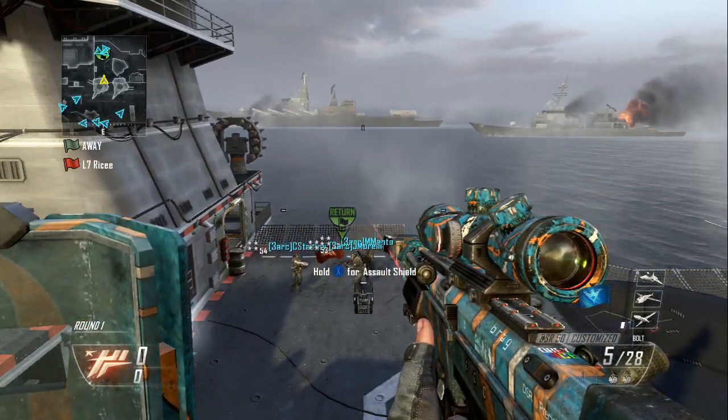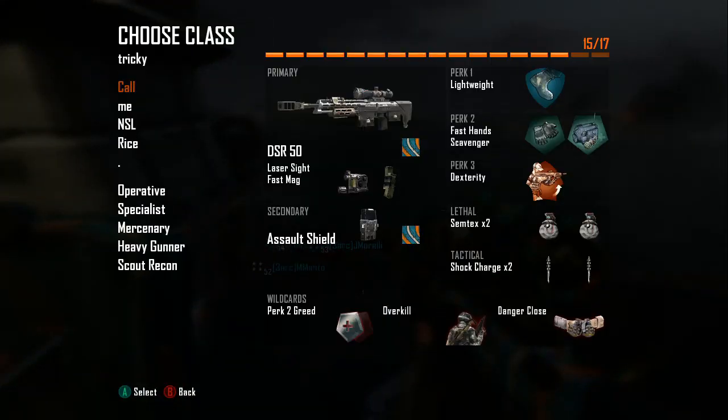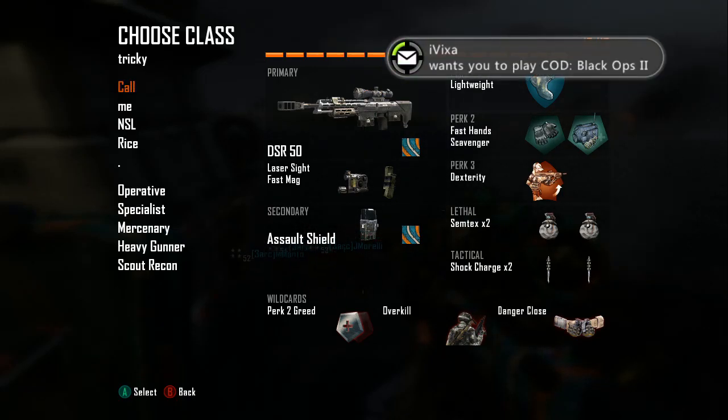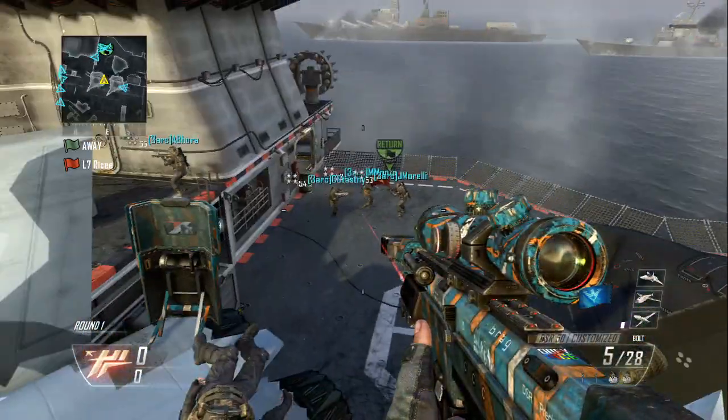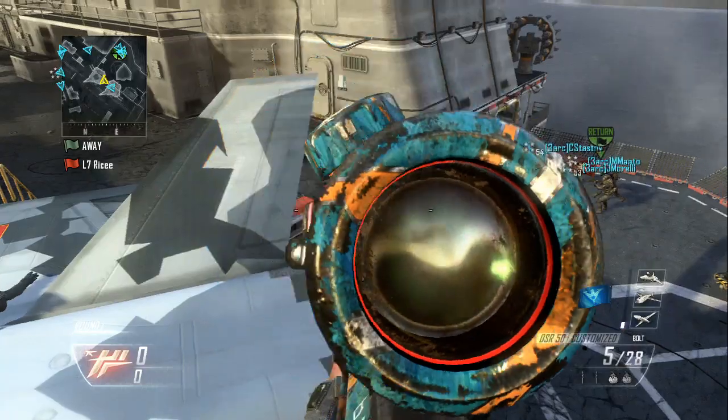Here's the class setup: DSR-50 with laser sight and fast mags, assault shield, lightweight, dexterity, and semtex. You don't need anything else, but you can add more if you want.